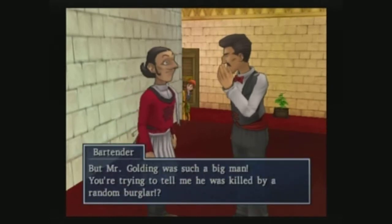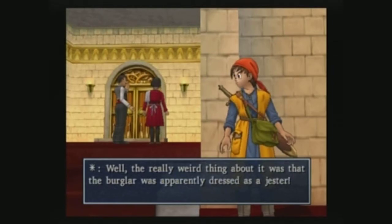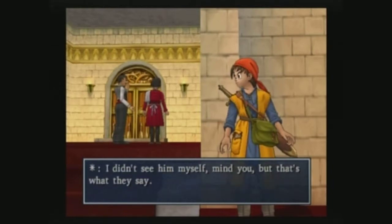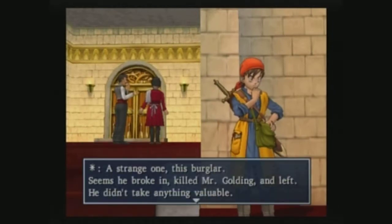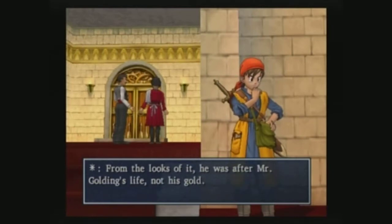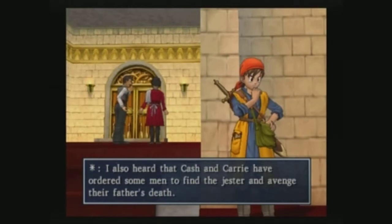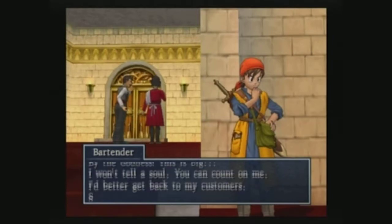But Mr. Golding was such a big man - you're trying to tell me he was killed by a random burglar? Well, the really weird thing about it was that the burglar was apparently dressed as a jester. I didn't see him myself, but that's what they say. A jester, huh? Seems he broke in, killed Mr. Golding, and left - he didn't take anything valuable. From the looks of it he was after Mr. Golding's life, not his gold. Cash and Carrie have ordered some men to find the jester and avenge their father's death.